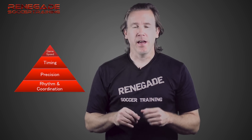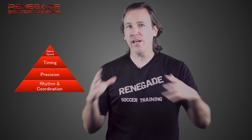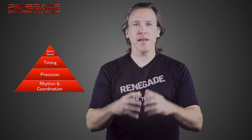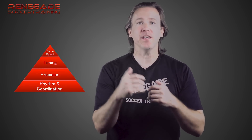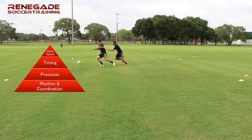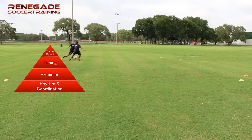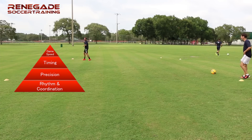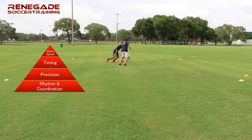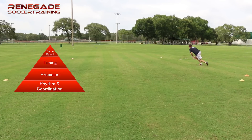The final level is game speed — and this does not mean going onto a full pitch for a scrimmage. It means being at game speed with intensity and incentive to win: running on the line, burpees, or bragging rights. It doesn't matter whether it's positive or negative reinforcement, as long as you are trying your hardest. You can do everything you want against a passive defender, but when he can slide against you or put a body on you, that's very different. The final level is game speed.